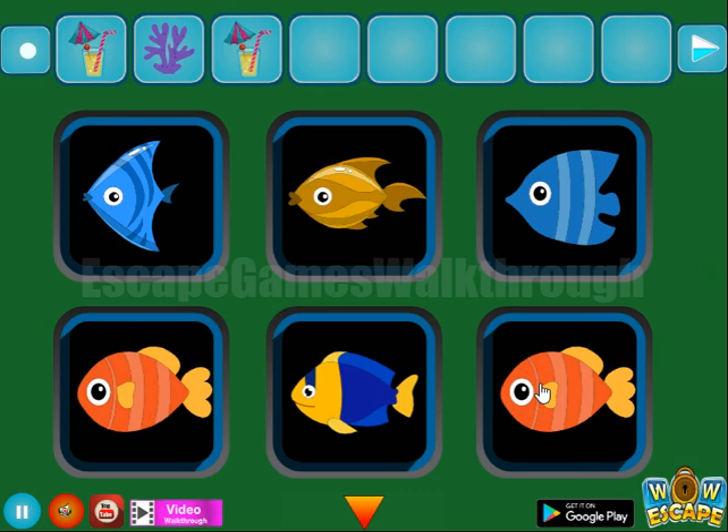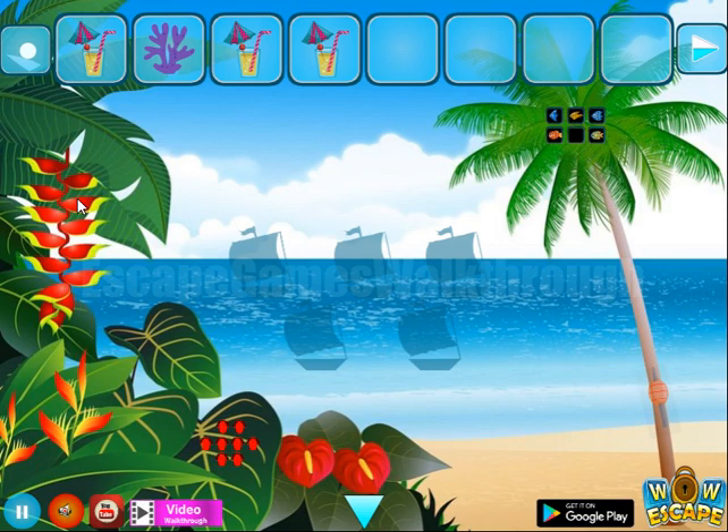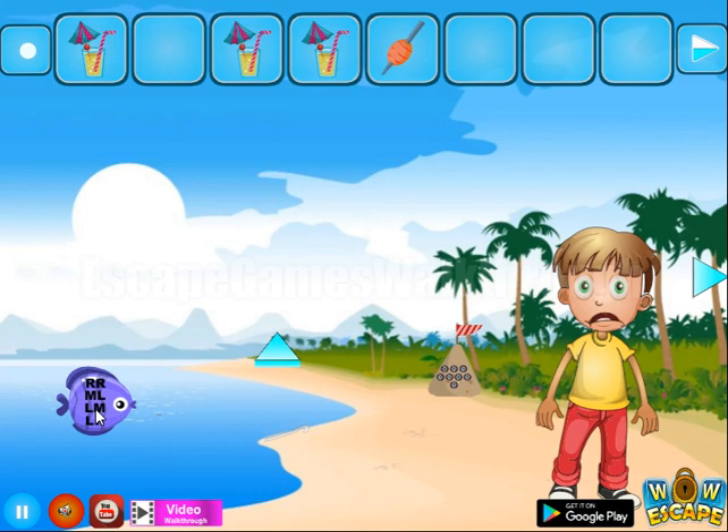That's done. There's a puzzle here — it's a strange kind of fishing rod. Maybe we can cut this fish. There's a strange coral, and we have a hint of right, left, and middle positions.